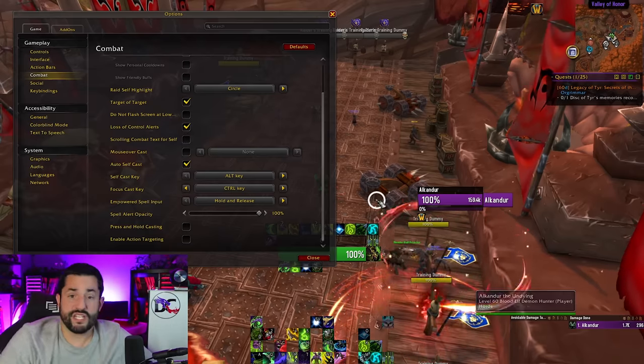Moving on — the self-cast key, I never use it; it defaults to Alt. I'm actually putting it to none right now — just fixed my own settings live. Focus cast key I also don't turn on; I use macros for this with a Shift modifier, but only for certain abilities and I have full macros for that as well.